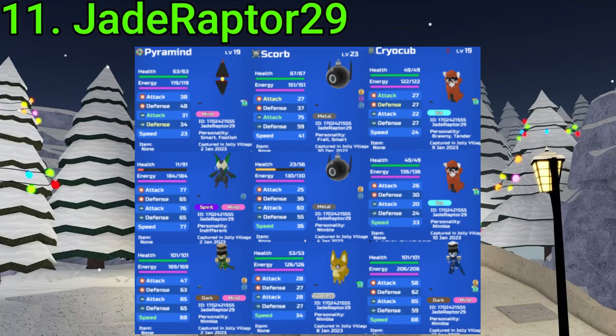11 goes to Jade Raptor 29. They've gotten a Gamma Puramide, an Alpha SA Glass Scorb — very nice — another normal one, an Alpha Duskit, two Gamma Cryos, a Gamma Metro, an Alpha Metro, and a Gamma Vari. All really good finds — especially that Alpha SA Glass. Insane finds, fam.